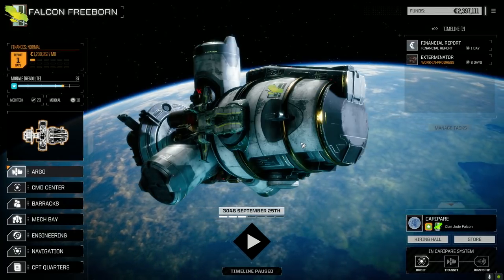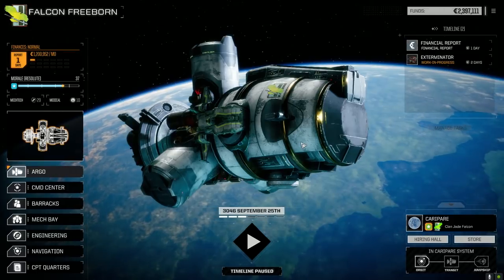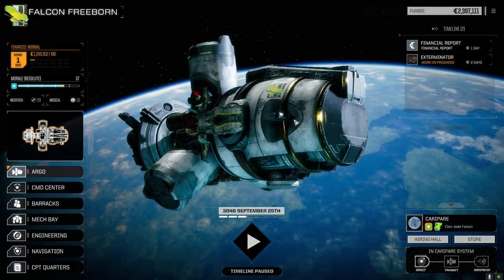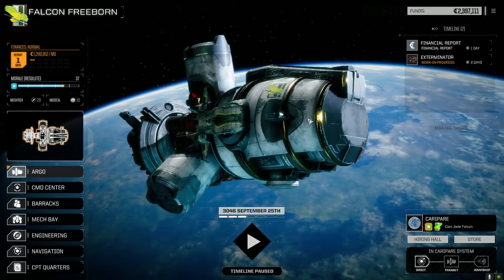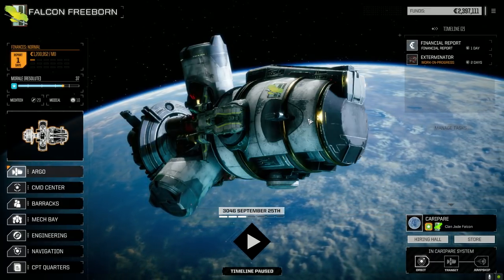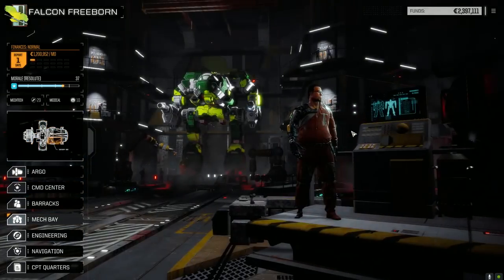Hey everybody, welcome back to another episode of Jade Falcon Freeborn. Last episode we did some pretty good work, picked up some gear. We were talking about the Mjolnir not really performing - I was hoping it was going to work with the Gauss rifle and two ER PPCs, but it just wasn't working out, so I wanted to get the command console in there, which is what I did. Let's have a look at the mech.